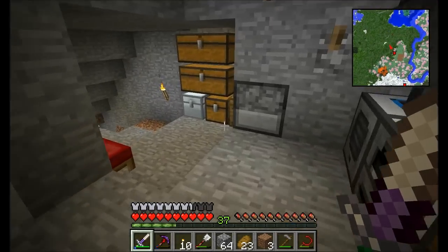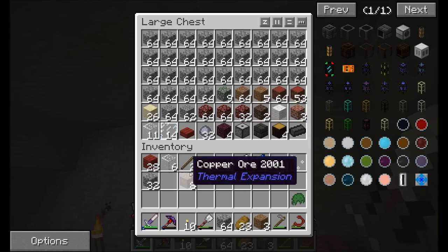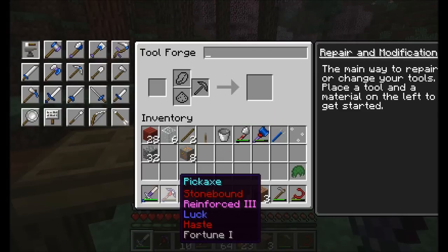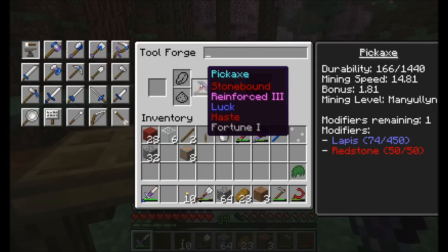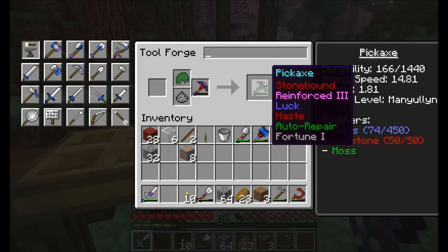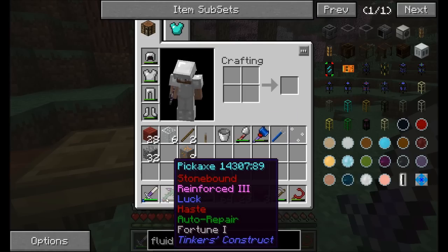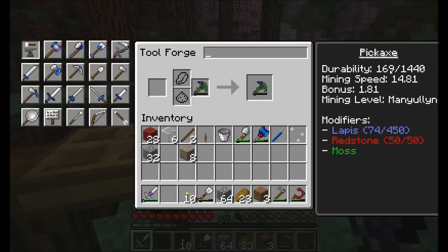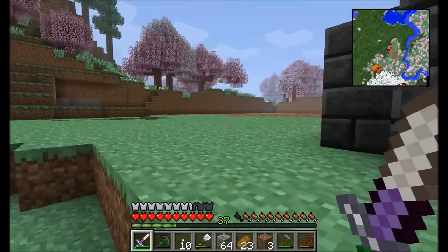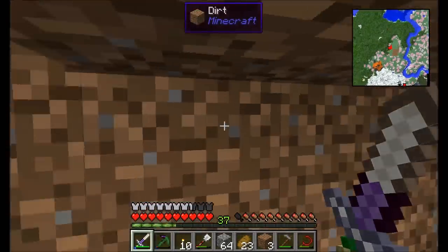The reason I got that mossy cobblestone is because we can get a Ball of Moss from Tinker's Construct. My pickaxe is getting pretty low on durability — almost completely broken. You can see a bonus to mining speed of 1.81 because of the Stone Bound trait. I've got one modifier left, and I'm going to use it to add this Ball of Moss. The Ball of Moss adds auto-repair to my pickaxe. The moss repairs it faster when exposed to sunlight, though it will still repair slowly in the dark.